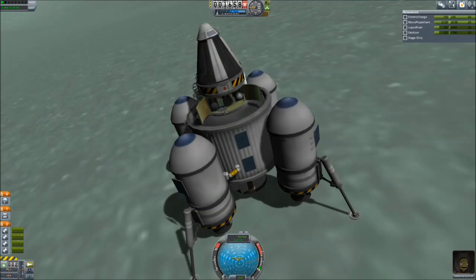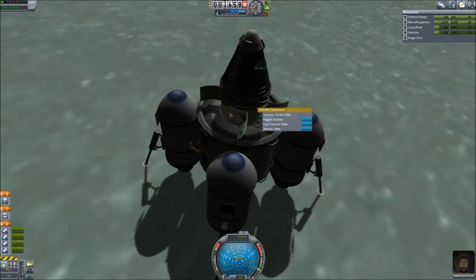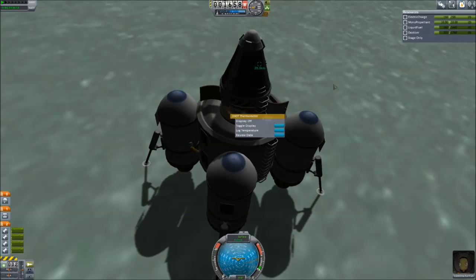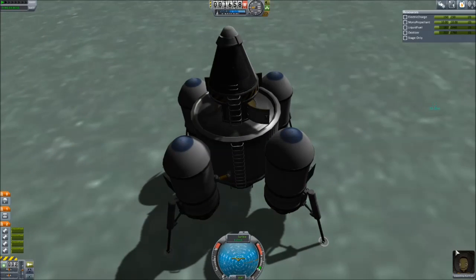50 — we observe it. Log the pressure data. You can still get more, even though the science says we're in a vacuum. Log the temperature. Keep that data, and let's EVA.